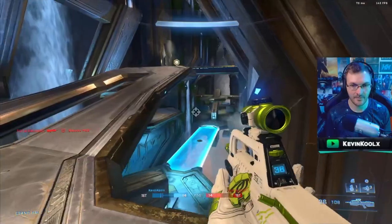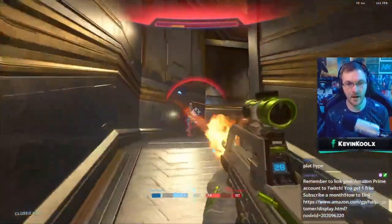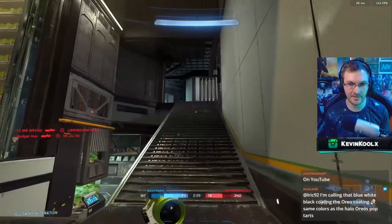There's nothing more frustrating than finishing a free-for-all lobby with 10-plus assists — you're only helping out the enemy players. Third tip: focus on getting at least one kill per life. I know that sounds obvious, but it determines your mentality of how you approach each life and how you move throughout the map.